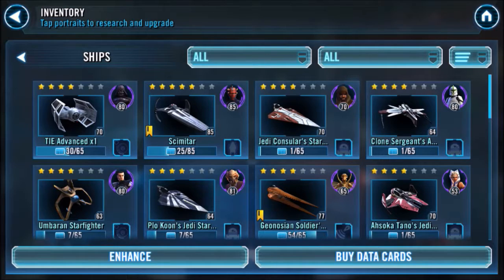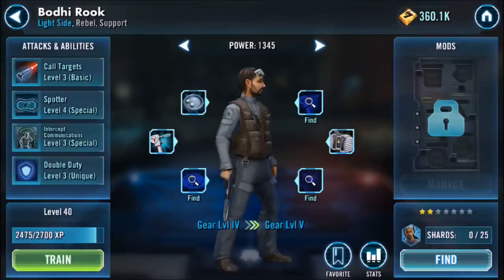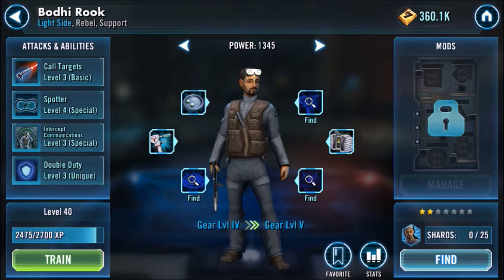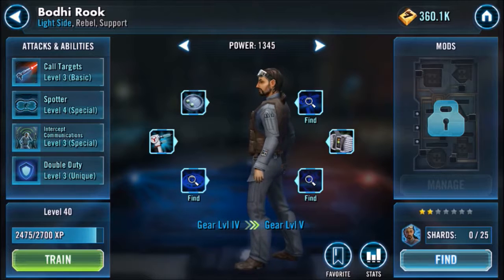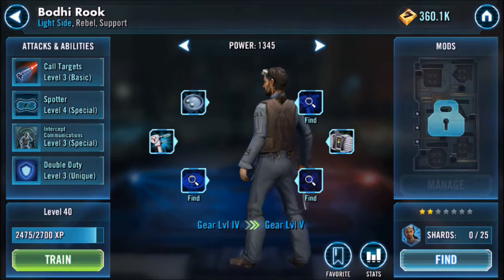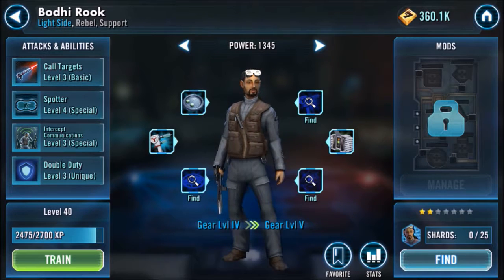That is the quick video on unlocking the free Bodhi Rook for Rogue One, A Star Wars Story, coming out on Blu-ray and DVD tomorrow, which I am getting at around 1 o'clock. So that is Bodhi Rook — the character we've been waiting for forever since the Rogue One characters were introduced way back in December. Four months later, we have him. Thanks for watching, and stay tuned for more videos.